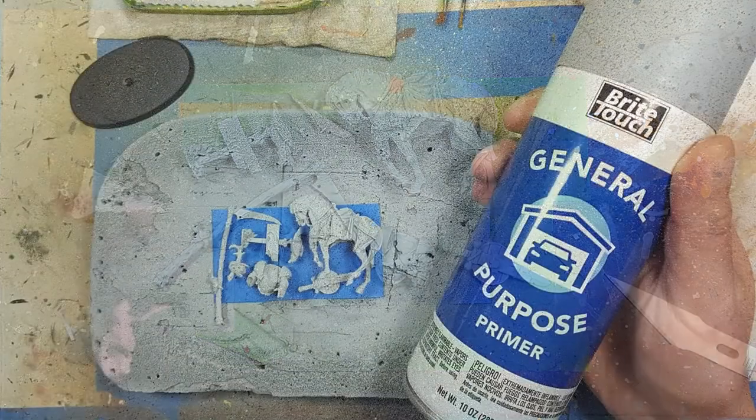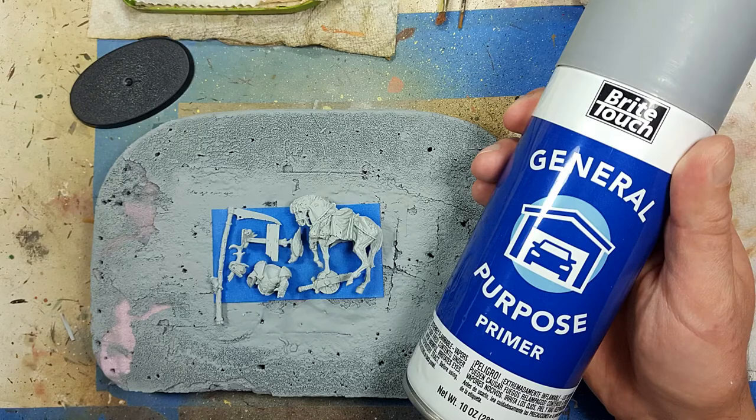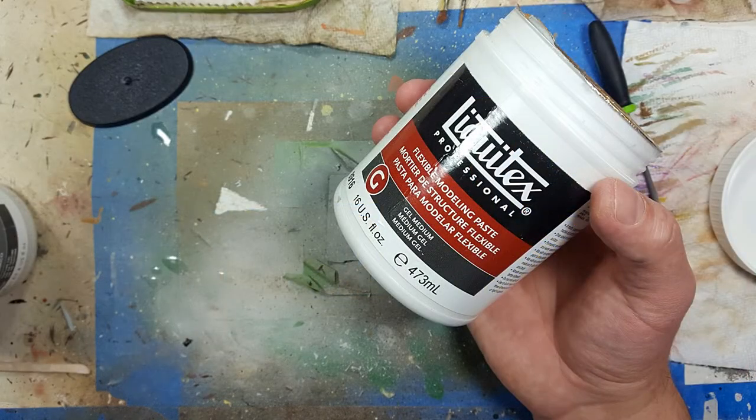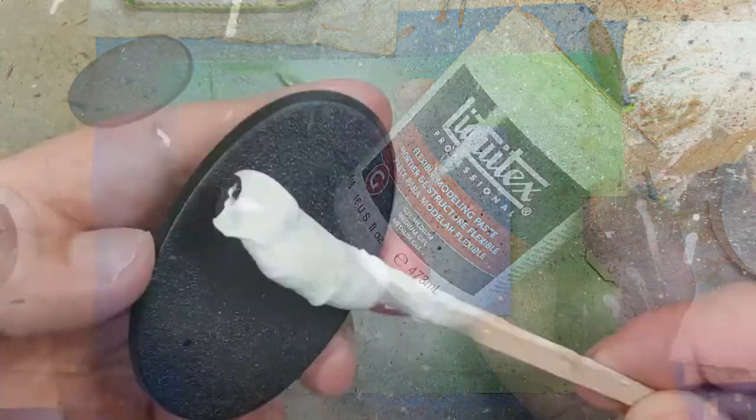Moving on after that, I'm going to prime this with Gray Bright Touch General Purpose Car Primer, and then while that is drying, I'm going to take Liquitex Modeling Putty and apply it all over the base.